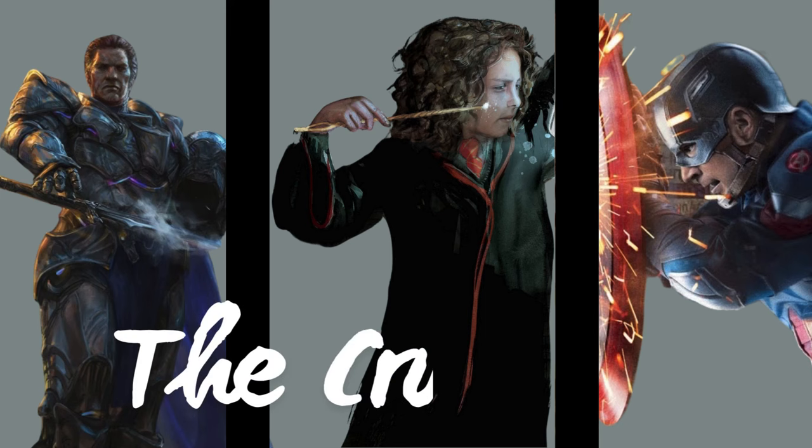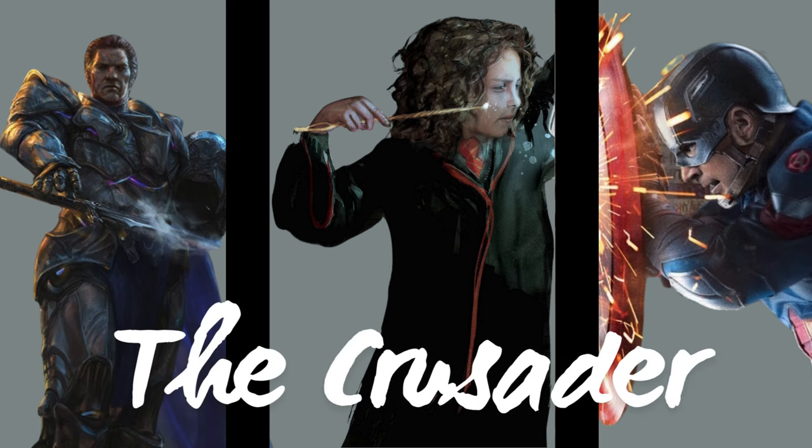Let's dive into the nine motivations. Number one: the Crusader. The Crusader is motivated by a sense of justice. They have a strong moral code and will do whatever it takes to uphold the balance of that code. They can be a perfectionist in the pursuit of doing what they believe is right, and can oftentimes be seen as inflexible because of this motivation. Play a Crusader if you want to follow a strict set of laws, fight evil and corruption at all costs, and be held to a higher standard of integrity. Examples include Dalinar Kholin from the Stormlight Archives, Hermione Granger, and Captain America.